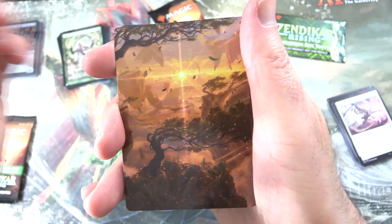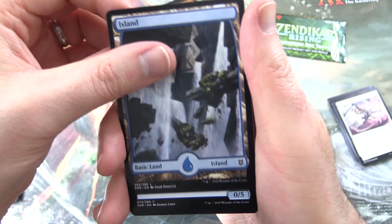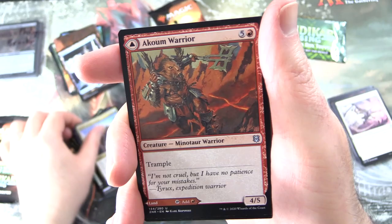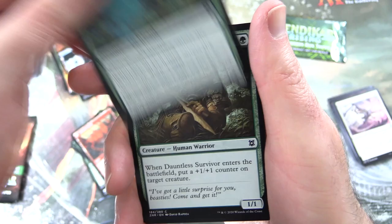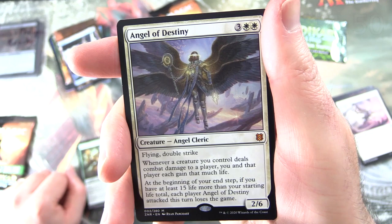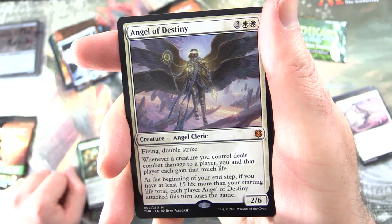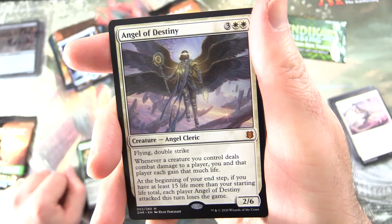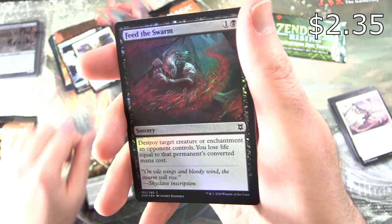Next up — looks very cool. That is Windswept Heath! We've got an Island, Risen Riptide, Reclaim the Wastes, Zendikon, Timber Ascetic, Living Tempest, Spoils of Adventure, Akum Warrior, and on the other side the Akum Teeth, Andraga Visionary, Dauntless Survivor — and a Mythic! It's Angel of Destiny — Creature Angel Cleric, 2/6 for five with flying and double strike. Whenever a creature you control deals combat damage to a player, you and that player each gain that much life. And at the beginning of your end step, if you have at least 15 more life than your starting total, each player Angel of Destiny attacked this turn loses the game. I saw a fun video — I think it was Saffron Olive — doing a trick with this one and managed to pull it off.